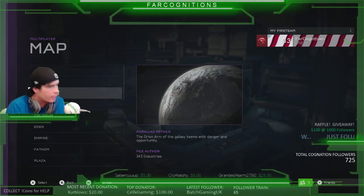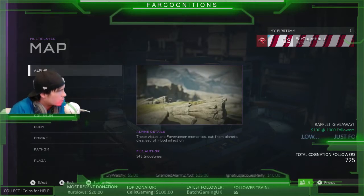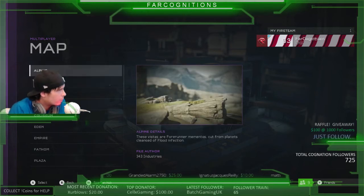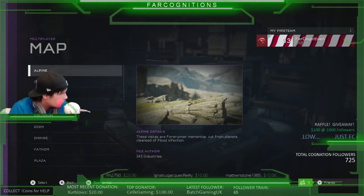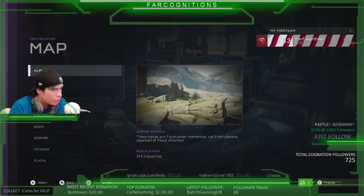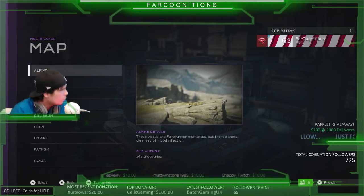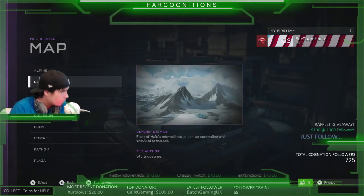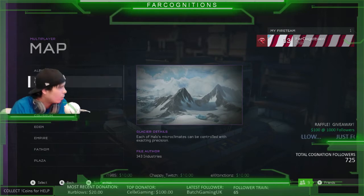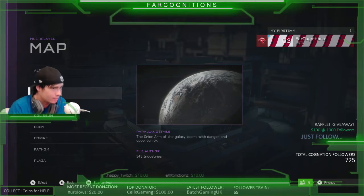What's up guys, this is FarCognitions explaining how to go to the new and improved octagon map. There's been a lot of talk about octagon, and about Forge — everybody's excited for Forge to come out so they can make the newest and greatest octagon map ever. But what a lot of people did not notice is that 343 thought ahead and knew everybody was going to be crazy about making an octagon map, so they made one for you — it's called Parallax.